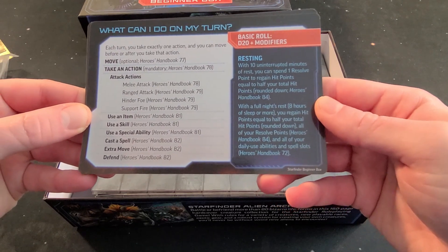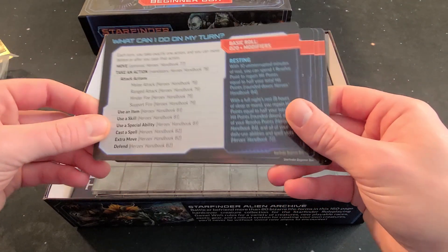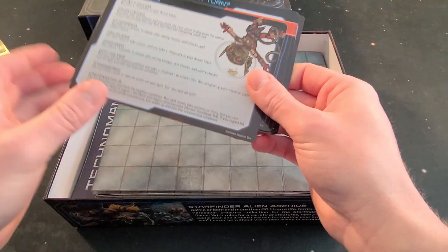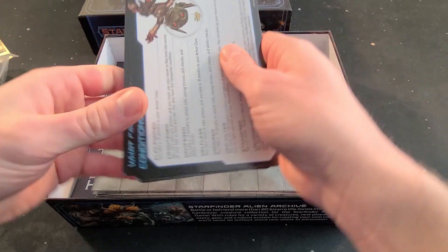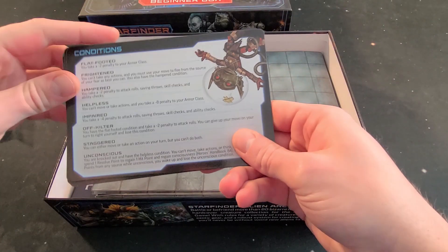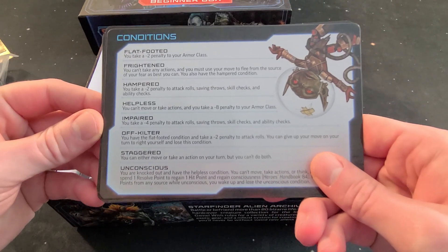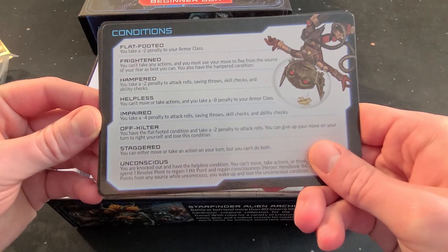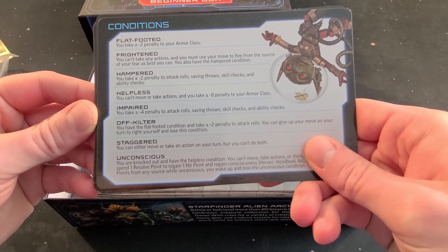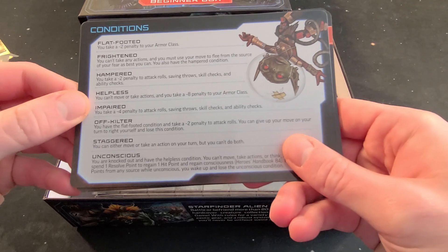They just let you know what you can do and list some of your actions. Flip it over and I believe they're all the same. There are condition cards too: helpless, hampered, frightened, flat-footed, off-kilter — yeah, none of those look good, so don't get any conditions.